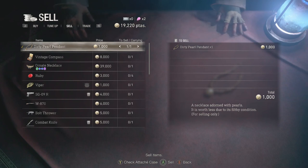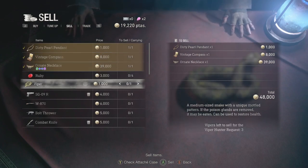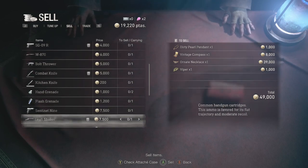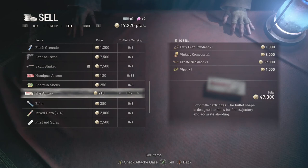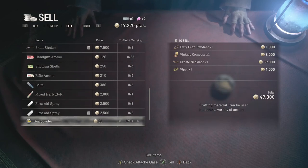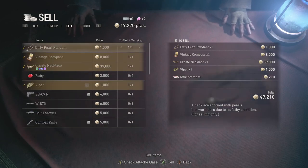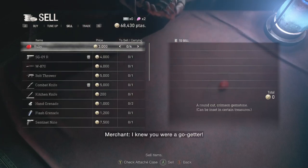We're going to sell the dirty pearl necklace — oh, how much is he going to get? We're going to sell the ornate necklace. We're not going to sell the rubies yet. We're going to sell the viper. That's a lot of Pesetas — that's really a lot of Pesetas. I feel like I should sell this rifle ammo, but I'll hang on to it for now. It's clogging up space right now. I'm not going to buy a rifle — I'm using the bolt thrower this playthrough. How many Pesetas was the grand total? 49,010.